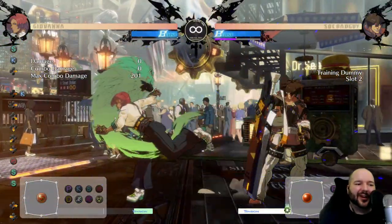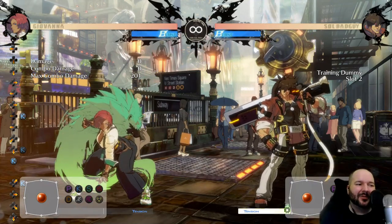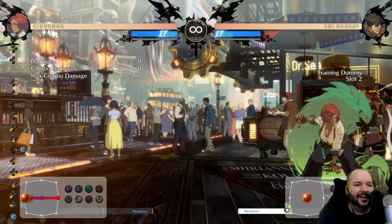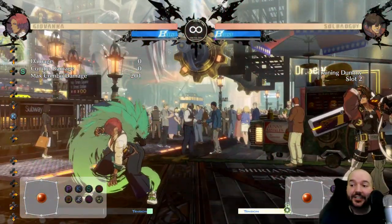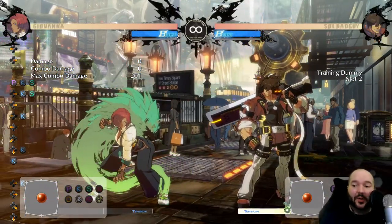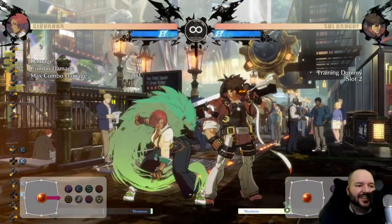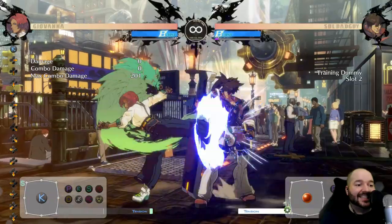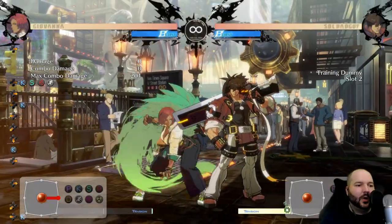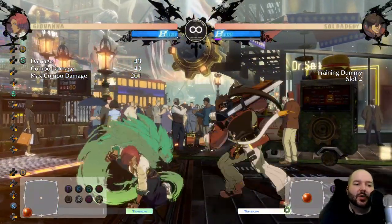This all sounds great — you can basically eternally create plus frames, constantly plus, and they can never press buttons or they get counter hit. But there is one big thing to watch out for: 6P. In this game, 6P has upper-body invulnerability and will beat out air attacks — similar to a 2H in Dragon Ball FighterZ, it's pretty universal. If they start abusing 6P, just do delayed 214K — you can delay it and get a counter hit, then RC to combo off that. Or 5K into 2D will also frame trap through it. Just pay attention, don't get too predictable, and mix things up.